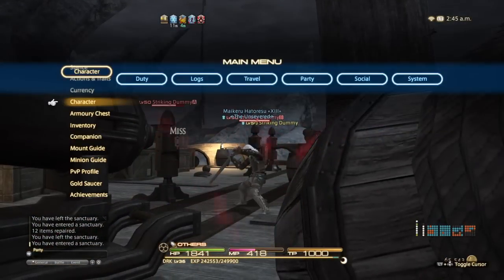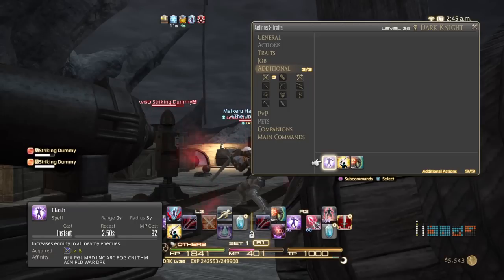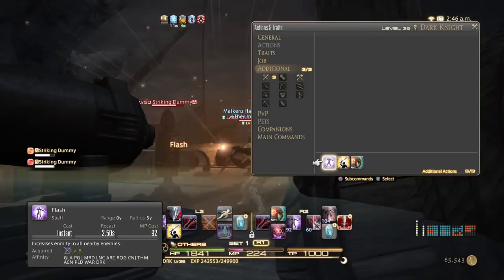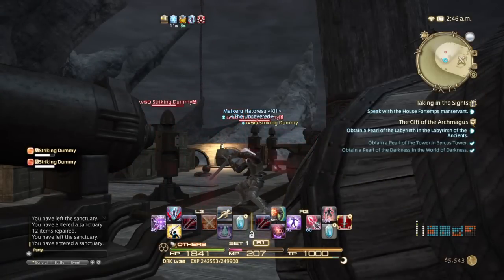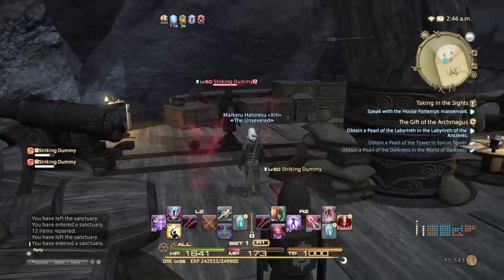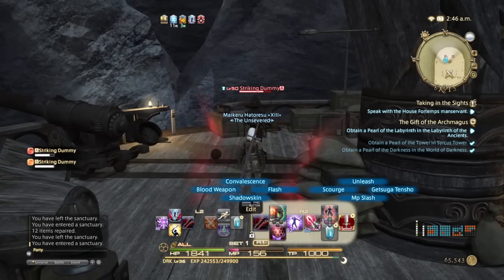It does take some cross-class abilities from Warrior and Paladin, which I liked a lot. Personally, to start, I took Flash — though you don't necessarily even need it with this class thanks to Unleash, because Unleash works just as well. Provoke, of course, which is needed for any tank. And I took Convalescence, because it helps support healers a lot. I wasn't sure how this class was going to do in dungeons, so I wanted a little backup just in case. You also have a cooldown known as Shadow Skin, which is basically like Rampart.